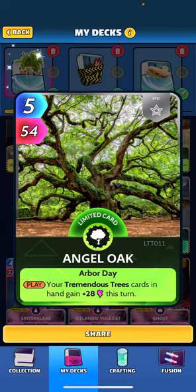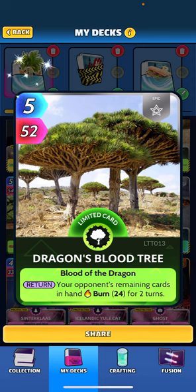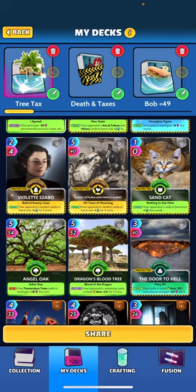Angel Oak is another inclusion. When played, your Tremendous Tree cards in hand gain plus 28 this turn. And the final tree I've included is the Dragon's Blood Tree — your opponent's remaining cards in hand burn 24 for 2 turns. I was trying to get another card specifically for the trees as well, thinking about doing maybe some instruments in this deck, but I was not able to get a hold of it in time to shoot this video.